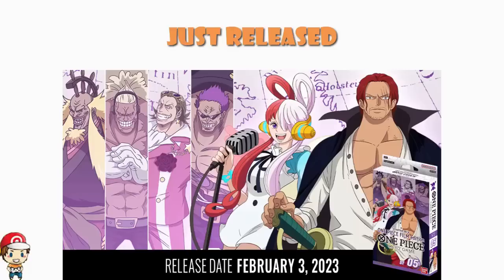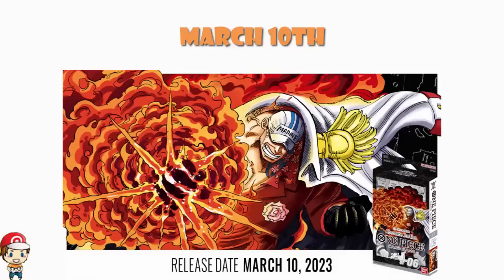Let's move on and have a look at the next release, which is going to be on March the 10th, where we get Star Deck 6, which is the Navy Star Deck — although it's actually called Absolute Justice in English. That is the subtitle they've chosen to give it. And this is a pretty big deal, because this is a Star Deck which is bringing black into the One Piece TCG, meaning we've got five colors rather than the four we've got at the moment.